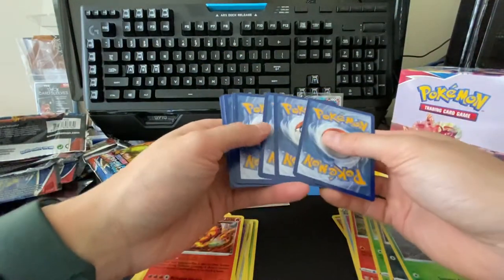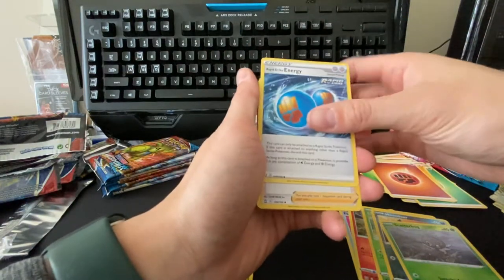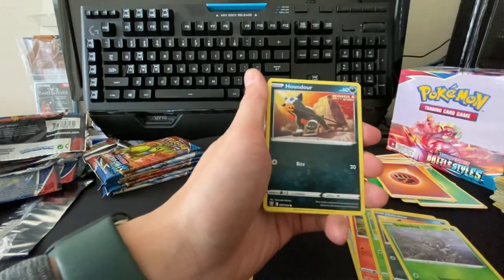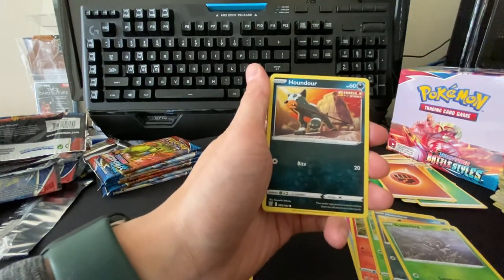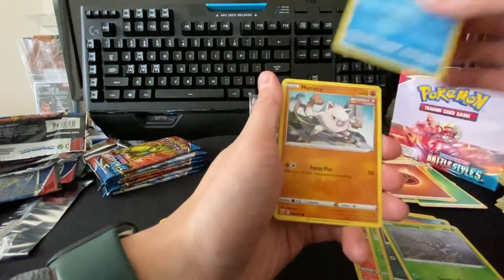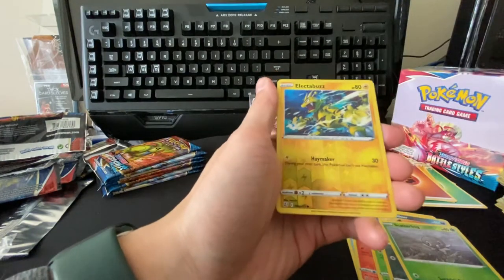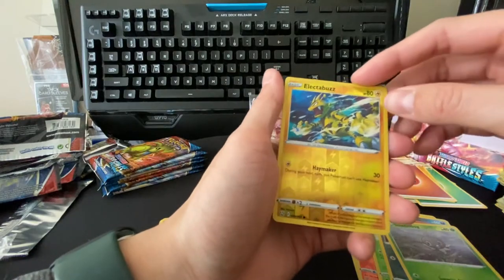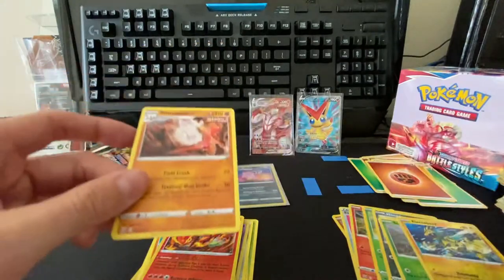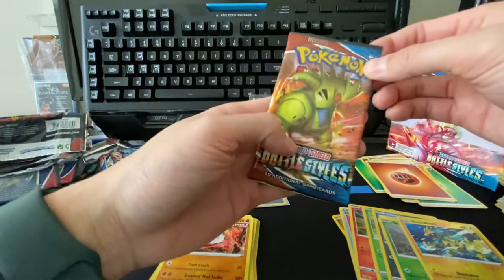Fighting energy, rapid strike energy, phoebe, a heatmor, a houndour, a lickitung, a horsea, manky, mudbray, reverse electabuzz — that's a really cool looking electabuzz — and a primeape. I haven't seen this pokemon in a long time. And there's a tyrantrum.